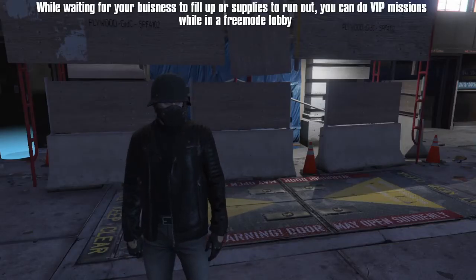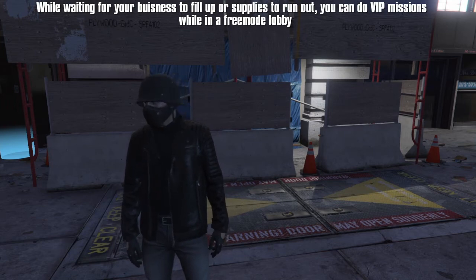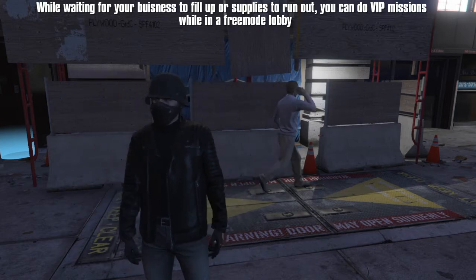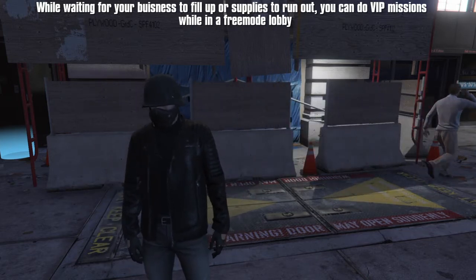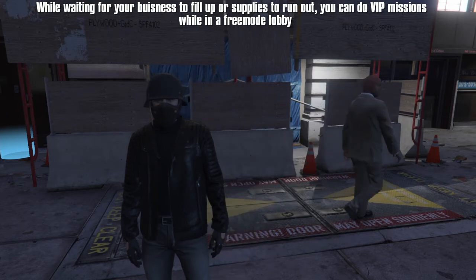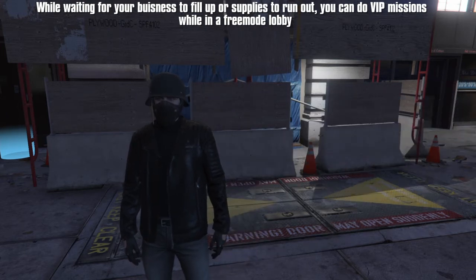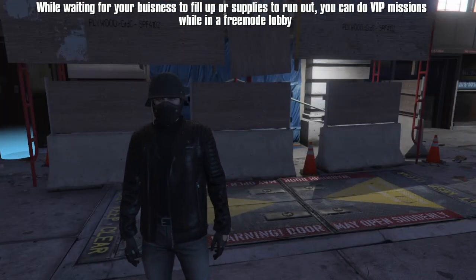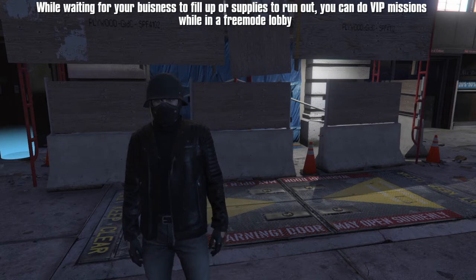The total amount of time for your product bar to finish filling up will vary from business to business. For the forgery business, it'll take 3 hours 16 minutes with one resupply run. For the weed farm, 6 hours 12 minutes with one resupply run. For the counterfeit cash, 5 hours 42 minutes with two resupply runs. For the meth lab, 6 hours 38 minutes with two resupply runs. And the cocaine lockup will take 4 hours 24 minutes to fill up with one resupply run.